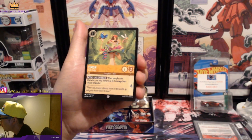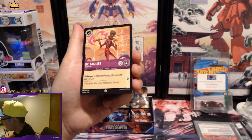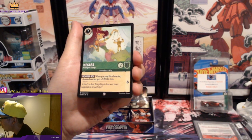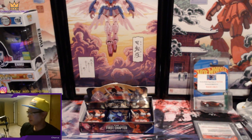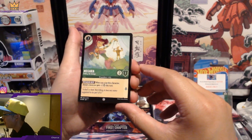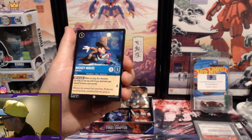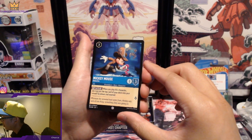Scar. Timon, Grub Rustler! I can't wait to put this in my binder. Dr. Facilier. Megara! From Hercules — that's awesome. I think I've pulled almost all the princesses. I haven't pulled Mulan — I don't know if she's in here.